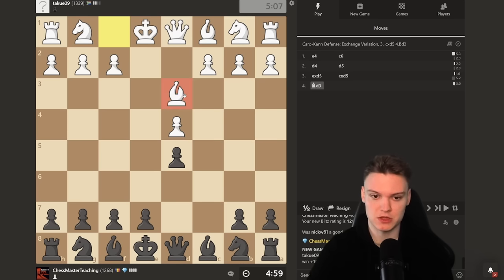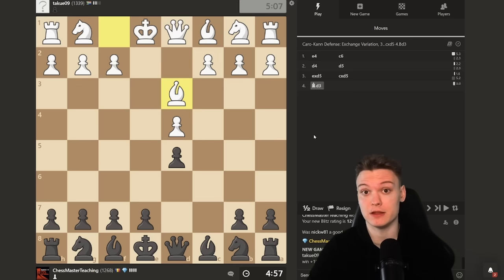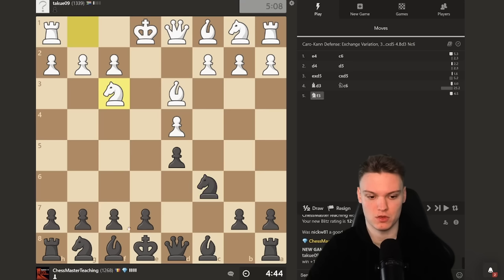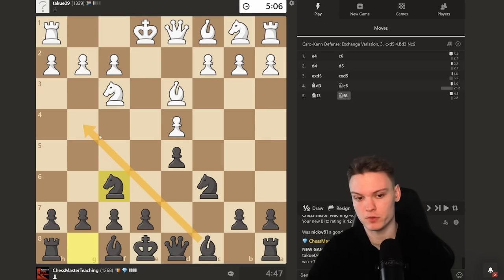He plays even with bishop d3, which is unexpectedly the best variation — I don't expect to see it very often for this rating range. And in my upcoming course on Chessable, I'm going to be giving Nf6, Bg4. However, I'm just going to be sticking with easy moves, knights out on the natural squares, Bg4 if possible.